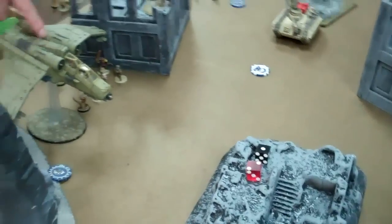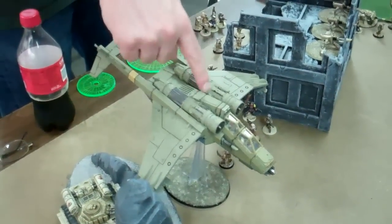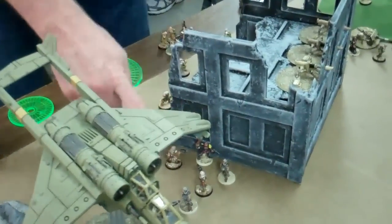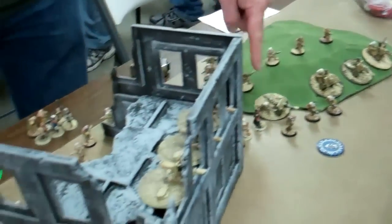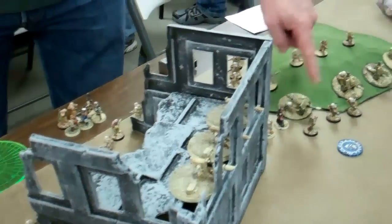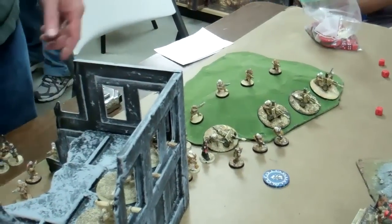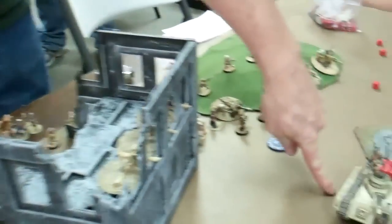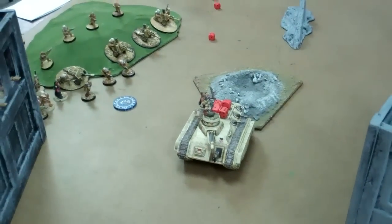We're at the top of two and the Imperial Guard are starting to shuffle around. Valkyrie came in from the side, flew over here fast. The Blob came in back here and is all the way around here — it had a five-inch run. So it's over there, being prepared to contest every objective on the board. Strachan jumped into the empty Chimera and moved to the middle of the board.